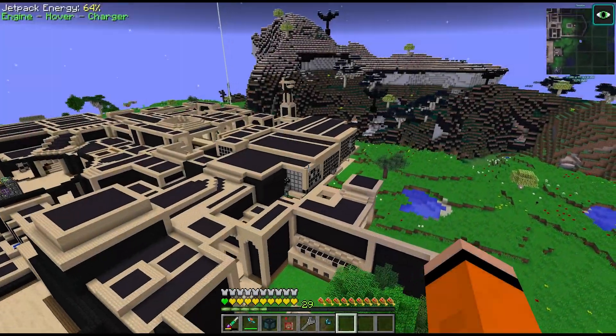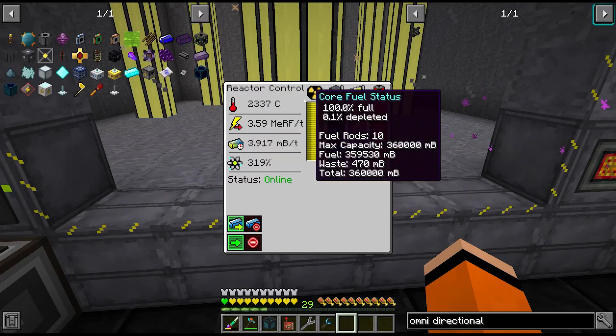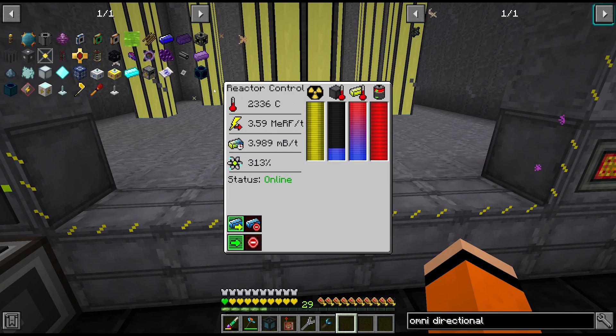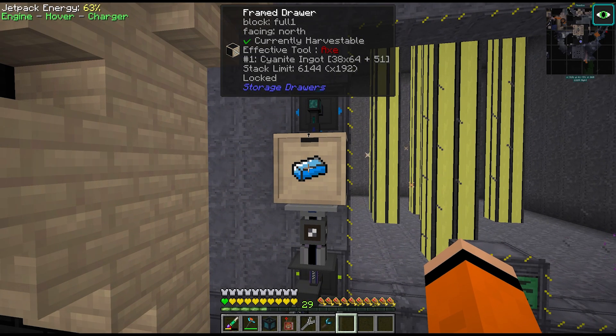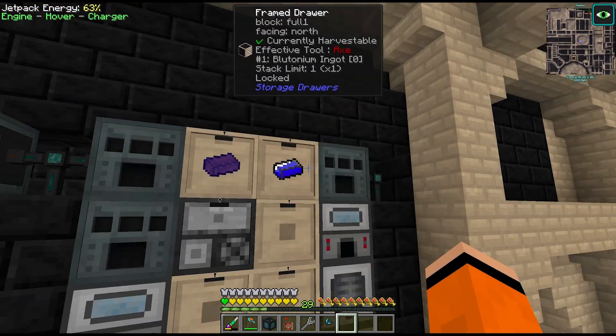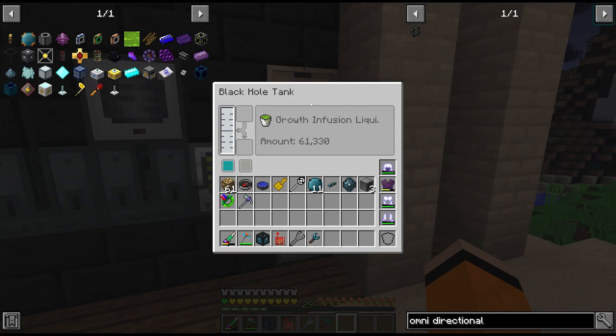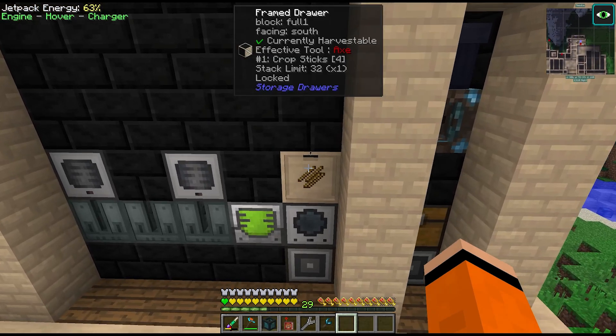Hey guys, welcome back to Divine Journey 2 where last episode we built our extreme reactor. This thing is producing over 3.5 million RF a tick, but most importantly we get the cyanide byproduct out of it, which allows us to create the plutonium ingots. We're then distilling those down with some corrosive well crystals to create growth infusion and then fluid transpose into crop sticks.